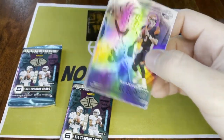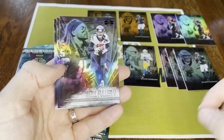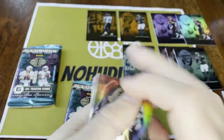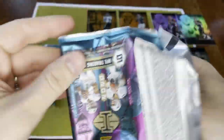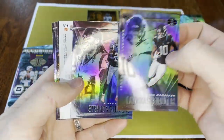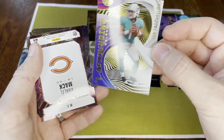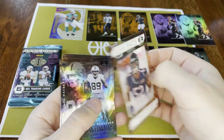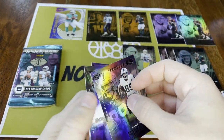Glad to actually get one out of the way even though he's hurt now. Oh hey — two Burrows! Stick them up to the side. Will Fuller, Tee Higgins, Minshew, and Duvernay. One more regular pack and then the thick one. Laviska Shenault, Stephon Gilmore, and a Tua insert — always nice, Astounding Tua. And a Khalil Mack, so two inserts in that pack. Brian Edwards, Chris Carson, and Josh Allen.